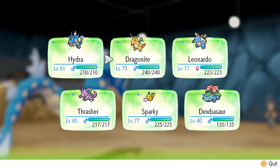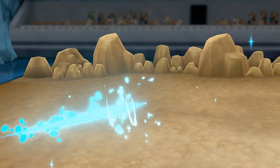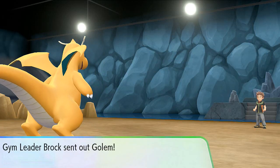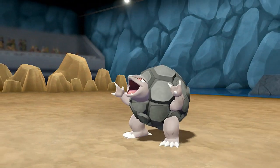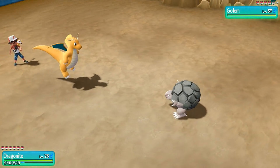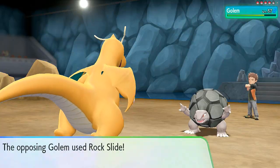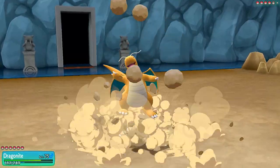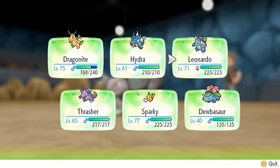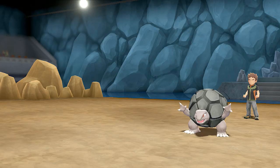He comes out with Golem — let's share the wealth and go with Dragonite. I don't think Dragonite has a move that can actually beat Golem. Here comes Golem, all big and rocky, but I've got a level 75 Dragonite. Let's try Flamethrower — that doesn't do very much. He uses Rock Slide and Dragonite doesn't have the right move for this, so let's switch out to Dubasaur.